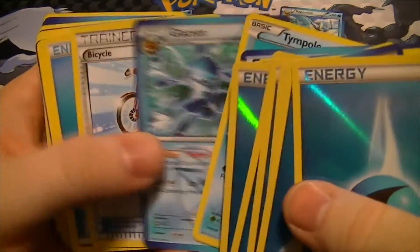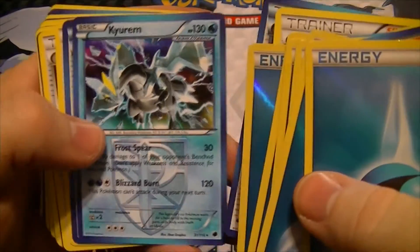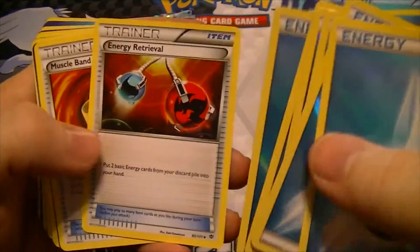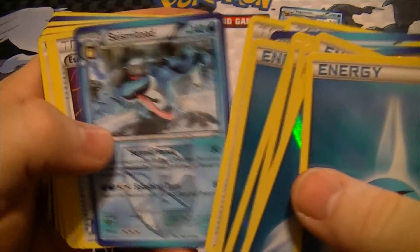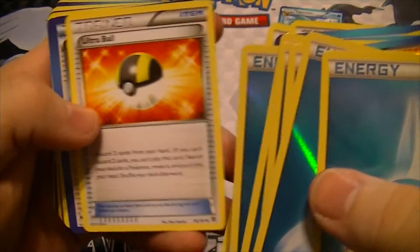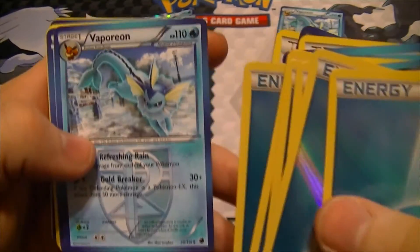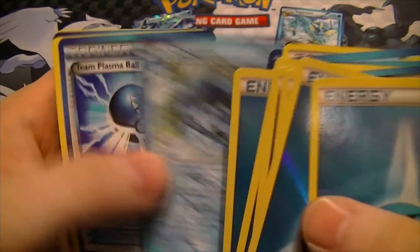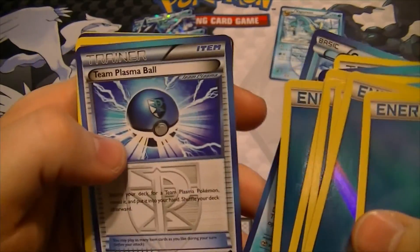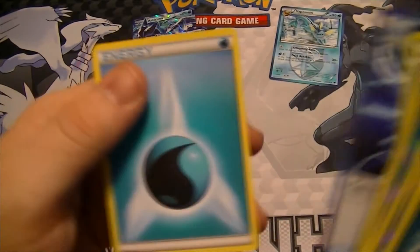Plasma Energy, Temple, Glaceon, Bicycle, Energy, Lysandre, Colrus, Curum, Gestus, Energy Retrieval, Muscle Band, Seismitoad, Escape Rope, Professor's Letter, Eevee, Poliwhirl, N, Ultra Ball, Team Plasma Grunt, Colrus Machine, Professor Juniper, Vaporeon, Cryogonal, Team Plasma Ball, Tool Scrapper, Temple, Glaceon, Plasma Energy, N, and Energy.